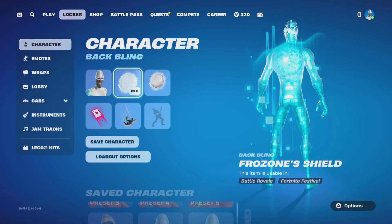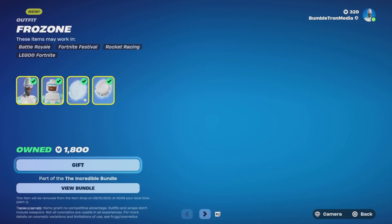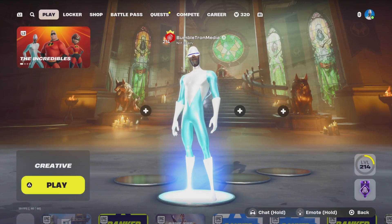In today's video, we are going to be taking a look at Frozone, along with his stunt emote, and his Frozone shield slash pickaxe combo from the Incredible Bundle.